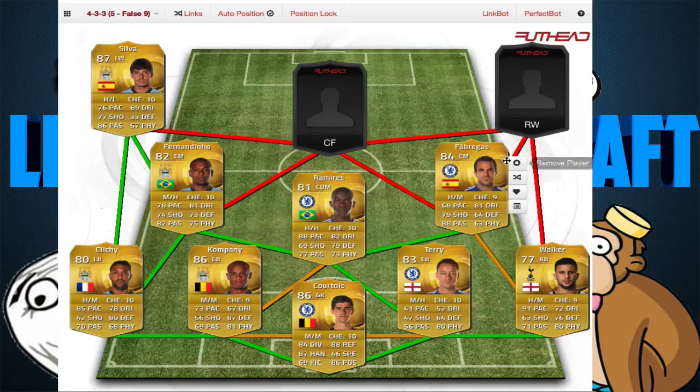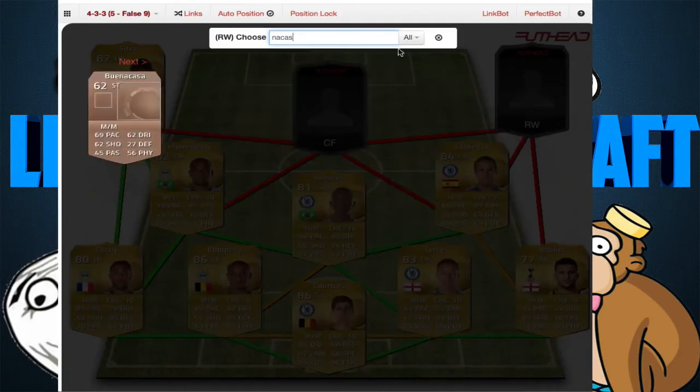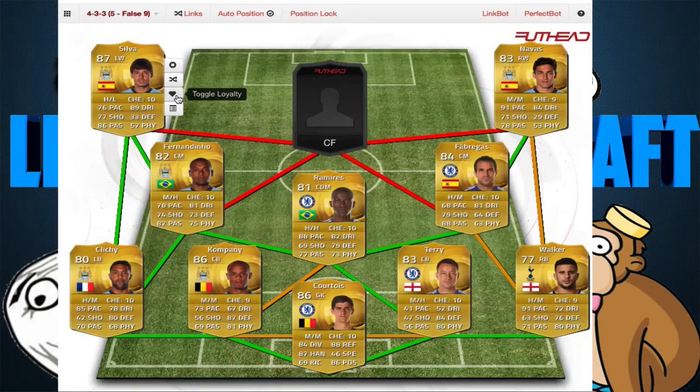On the right wing we have Jesus Navas. I wish he could link up with Silva — perfect link there being Spanish. Navas is an amazing player because he links up with Fabregas there perfectly. Just look at his stats: 91 pace — that pace is amazing — 84 dribbling, he dribbles like a freaking master. 71 shooting, 78 passing. He is pretty weak with 53 physical, and he does not defend at all with 29 defense.